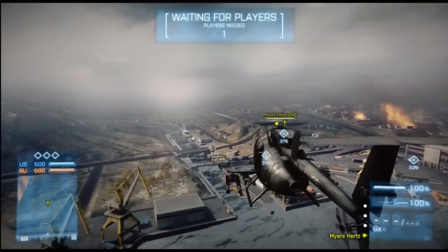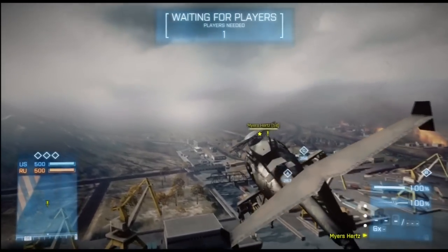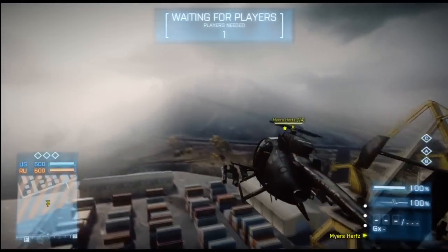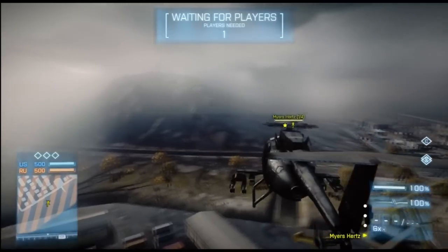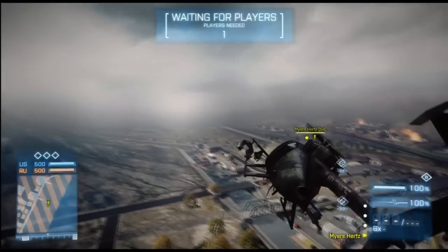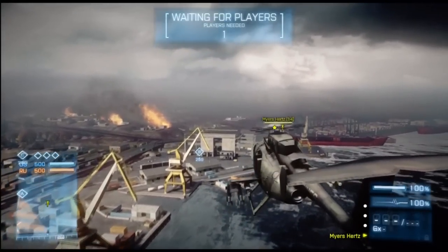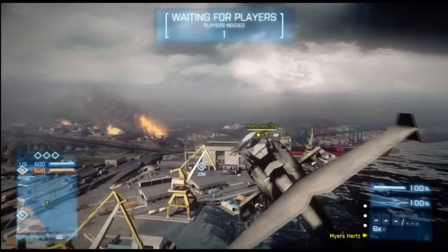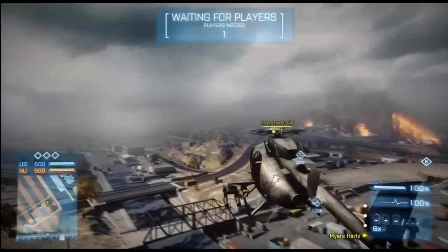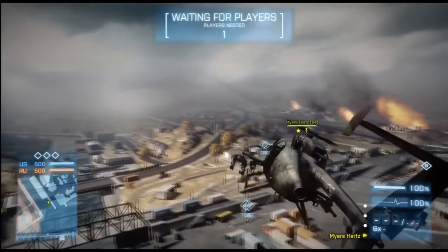The right thumbstick can also move the helicopter left and right. If we move it to the left, you see the helicopter rolls to the left and it also starts to turn to the left. If I move back, I'll roll to the right, and the helicopter also turns slightly to the right as it goes down. As you see, everything we do to move the helicopter costs altitude, so if I roll it to the left this time and keep the throttle on, the helicopter should move while maintaining altitude.